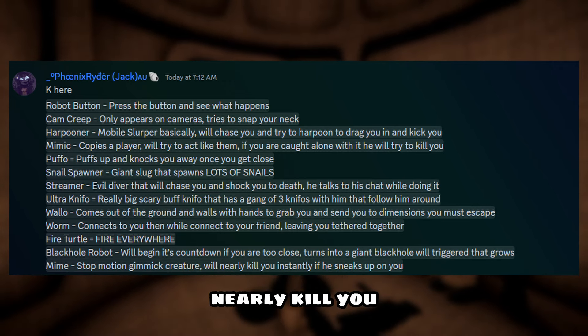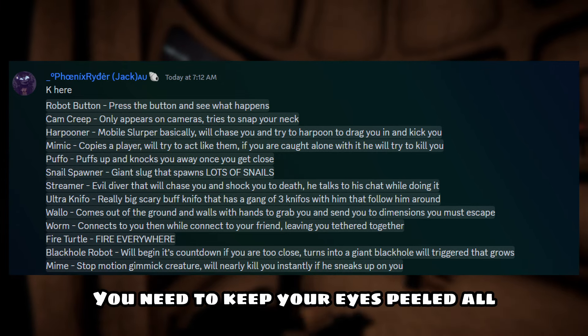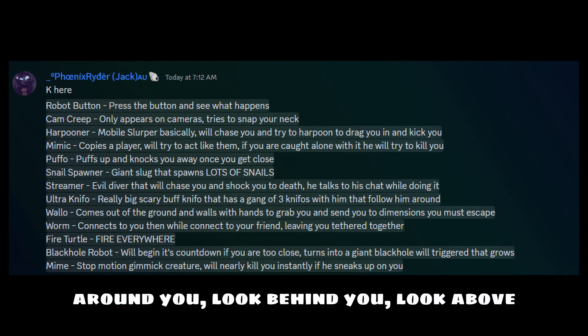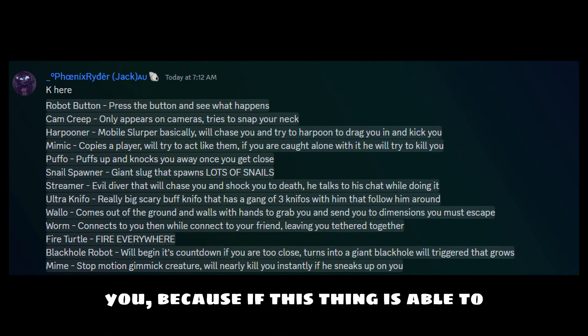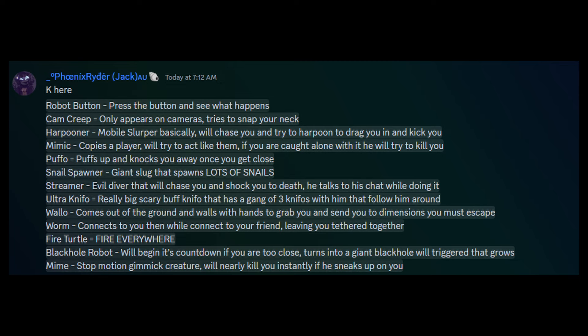The last enemy in this Content Warning update is the Mine — a stop-motion gimmick creature that will nearly kill you instantly if it sneaks up on you. You need to keep your eyes peeled all around you — look behind you, look above you — because if this thing is able to sneak up on you, you are dead immediately.